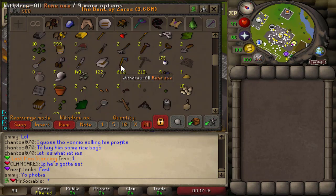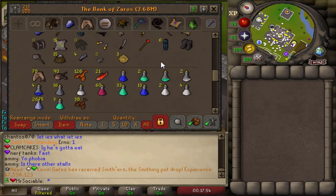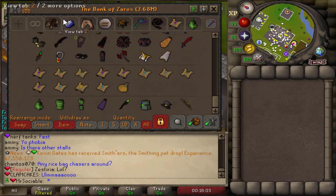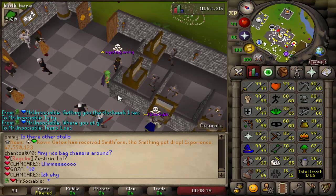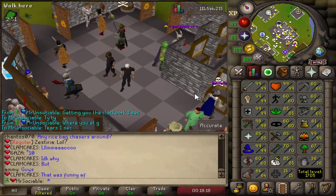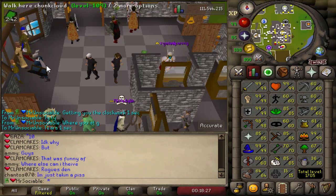We have a bunch of tabs to reorganize, 99 prayer banked that I want to get done, and a bunch of logs banked for birdhouse runs — with more in the group Iron Man chest if I need them. I've started restocking cannonballs — still have 700 more steel bars to smith into cannonballs — and I plan on knocking out 99 slayer in the next couple of videos, probably by the next video.